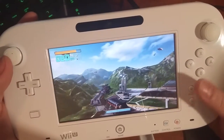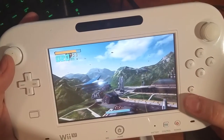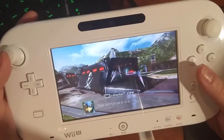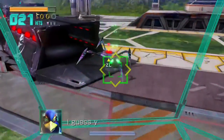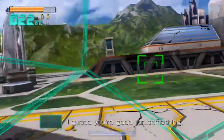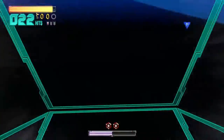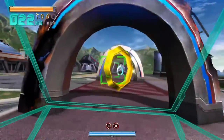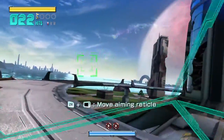You might notice the view has changed — that's because we're now in a boss fighting segment. You can hit the minus button to change the viewpoints. Now we've got to fight these giant spiders. You can also transform into the walker too.